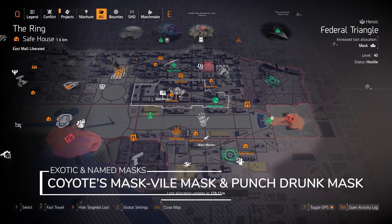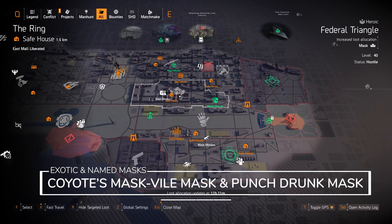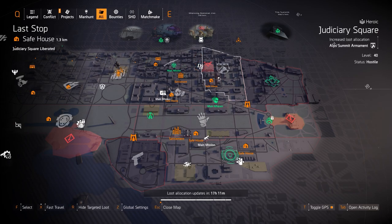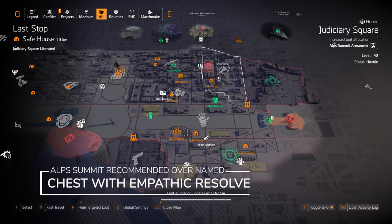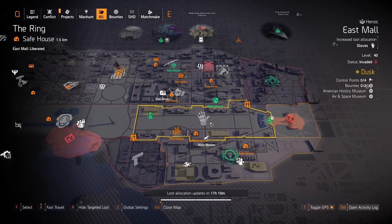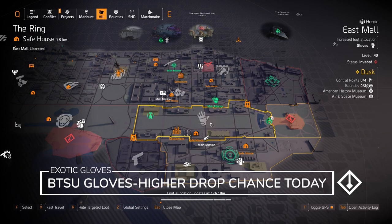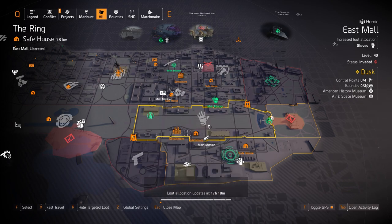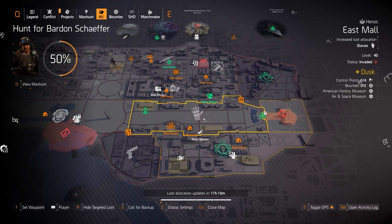We got masks at Federal Triangle — you can get the Coyote's Mask, the Vile Mask, and the Punch Drunk mask with 20% headshot damage baked in. For the Punch Drunk mask, just farm Douglas and Harding today. We got Alps Summit at Judiciary Square — you can get the Percussive Maintenance with Perfect Tech Support, but I'd recommend getting a chest piece with Empathetic Resolve for a healer build instead. Finally, gloves at East Mall in an invaded area — those are the BTSU gloves with a higher drop rate chance when fighting Black Tusk, so farm the control points here today.